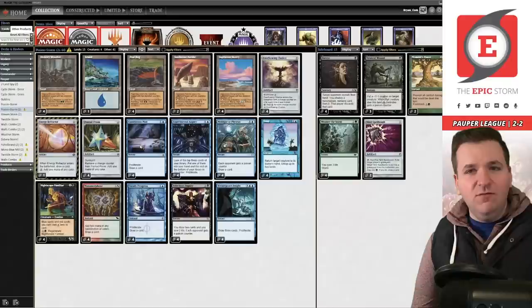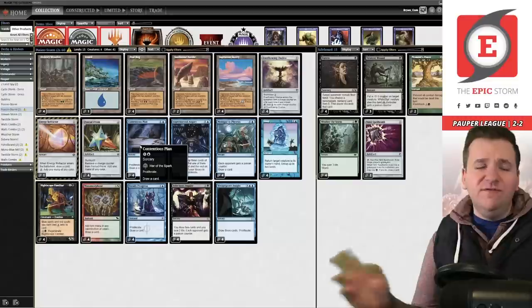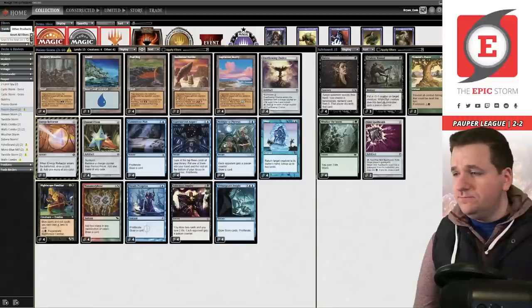We added in a couple copies of Moment's Peace for Bogles. I'd be happy to play this again — this deck was super fun, it just needed a little bit of work, and I think the new list would actually solve quite a bit of the issues. Hopefully you enjoyed the Pauper Poison Storm video — Pauper Dice Factory, whatever I end up calling it. Thanks for watching, I really do appreciate it. Let me know if you have any ideas, thoughts, or questions. If you want to support this content, go to theepicstorm.com/shop or theepicstorm.com/tutoring.